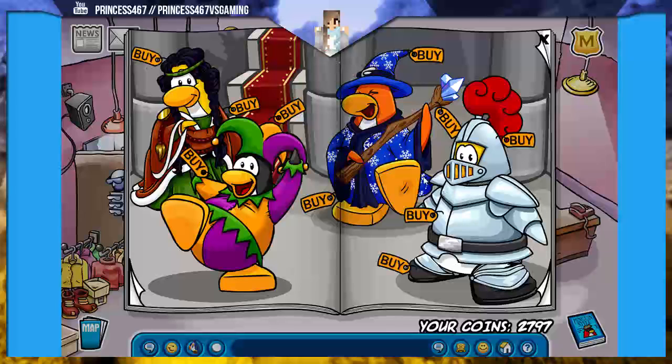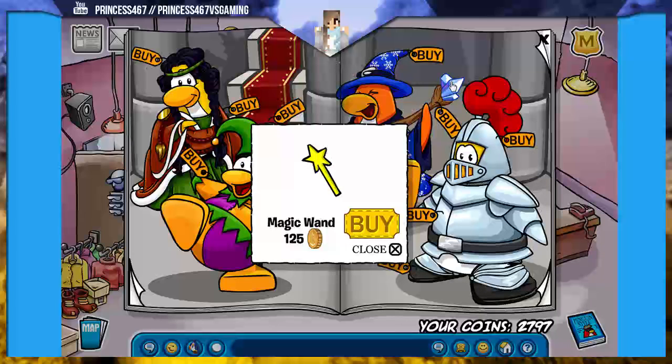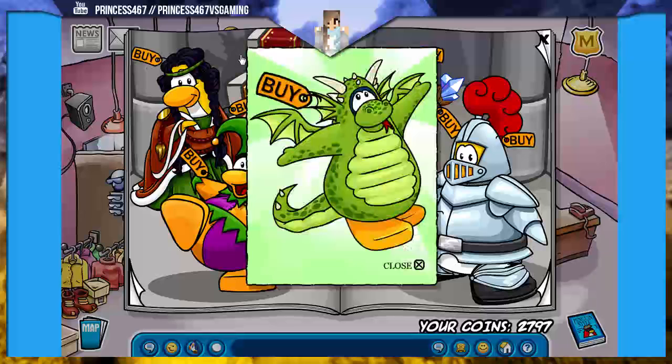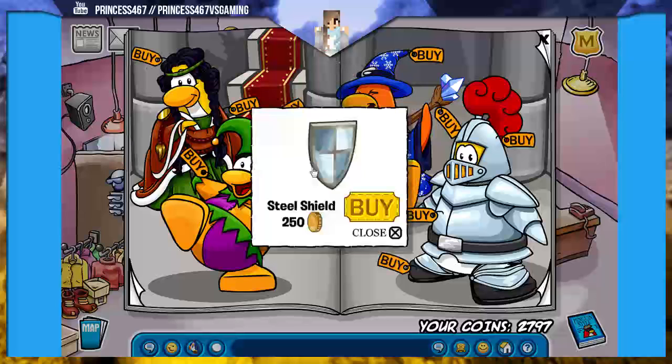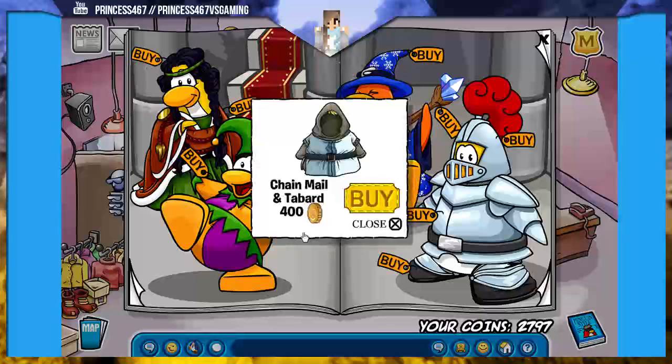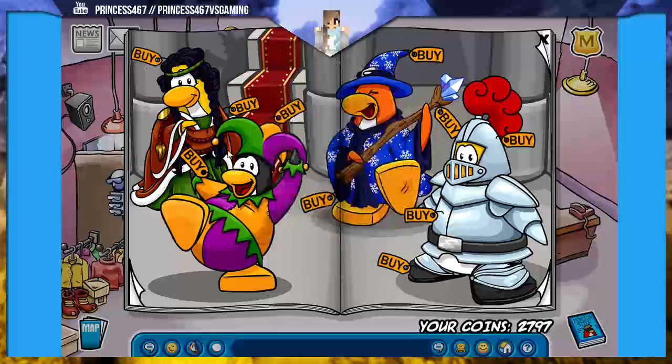I don't think there was anything on the knight, but if you click on this wizard staff, you get a magic wand, which is really, really cool. And in the background, that dragon — if you click on it, you can get the green dragon costume. Right there there is a steel shield, which is also really cool. On her little gold spot, there is the chain mail and tabard.